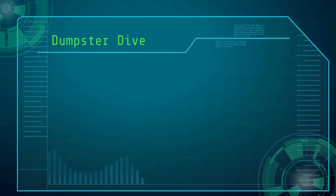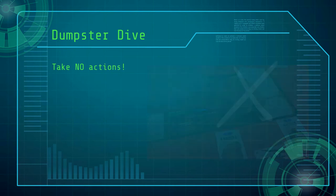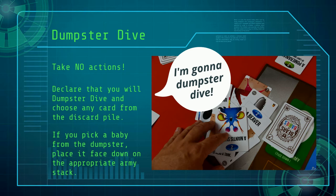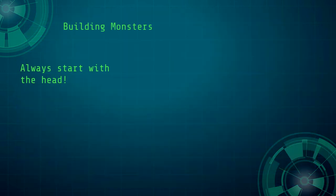When you choose the dumpster dive option, you do not play or draw any new cards. You declare that you wish to dumpster dive, then choose any one card from the discard pile. If you retrieve a baby from the dumpster, place it face down in the appropriate army pile.